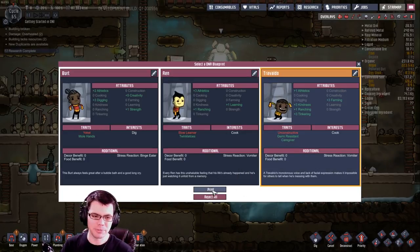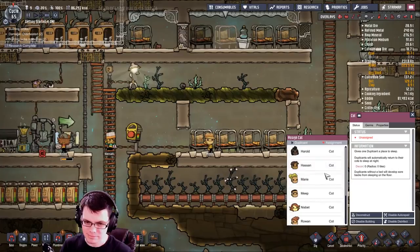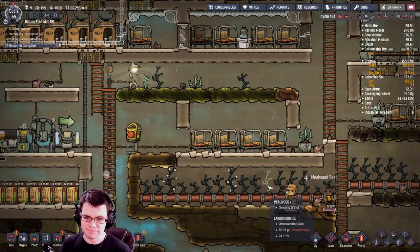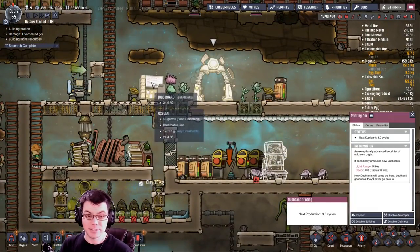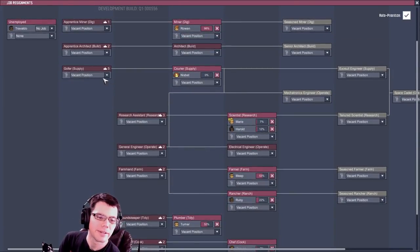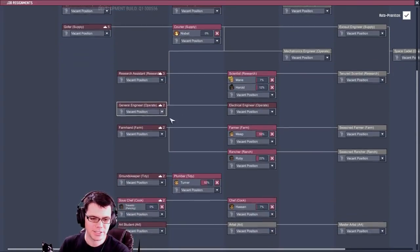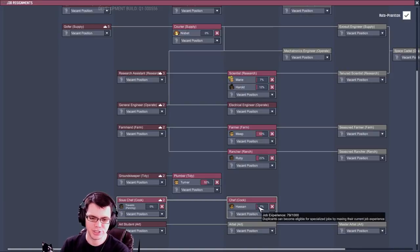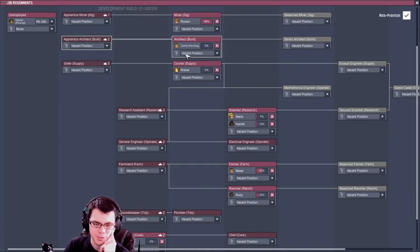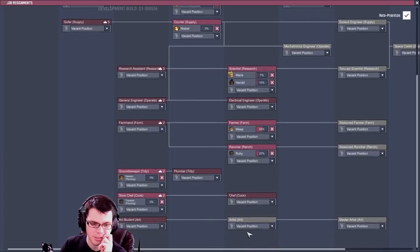Welcome to the base, Travaldo! Please don't try to bury my dupes. This guy has a tendency to just bury all your other duplicants in just about anything — give him a chance, he'll mess you up. That's a joke; he's really just like any other mildly dysfunctional duplicant. Now he likes to cook, so he can be a chef. Then rather than that, Turner's going to be the builder — just moving everybody else around.